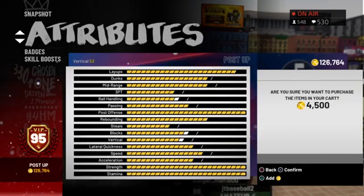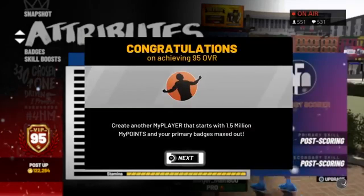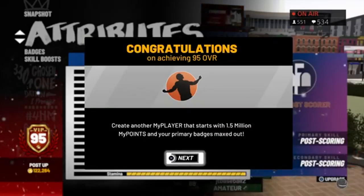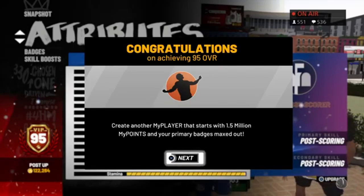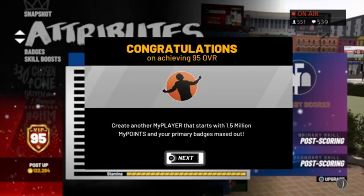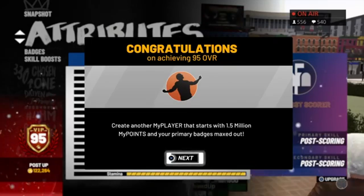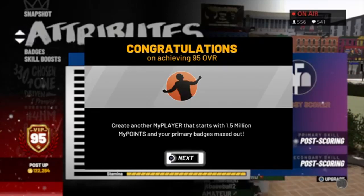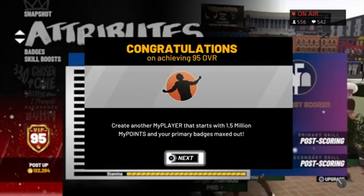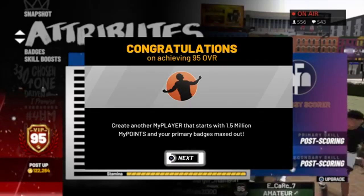And that's a problem for a lot of builds. On my playmaking stretch, I can get up to 70 ball control, and at 70 ball control I unlock pro dribble moves. But I don't get that 70 ball control until 97 overall — that's a lot later in my grind. If I could just choose what I wanted to upgrade, I could max out my ball control immediately and get pro dribble moves right away.